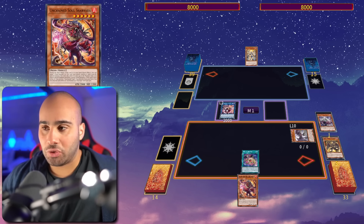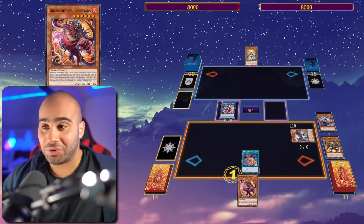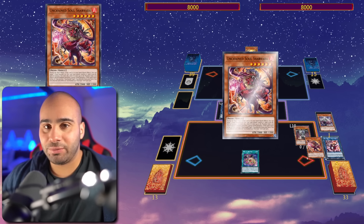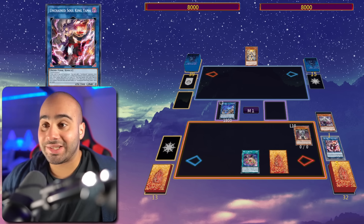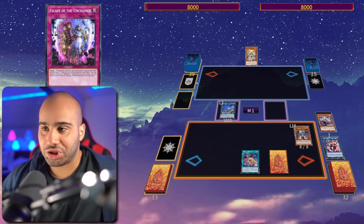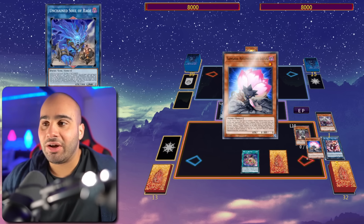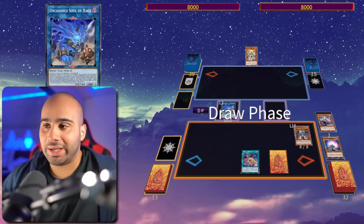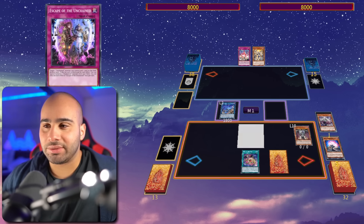This is where it becomes absolutely gorgeous — destroying your own Yubel monsters is actually beneficial, because we get to trigger our Unchained monsters, and every single time our Yubels evolve into the next Yubel we want. Now we link off the Sharvara as well as the Yama into the Unchained Soul of Rage, and Sharvara gets us the Escape of the Unchained — so that's already a very nice setup, but we're far from done. On the end phase, the Samsara will be reviving itself back from the graveyard, and then we're going to be tributing it for the effect of the Yubel, giving us a pretty nice field setup.